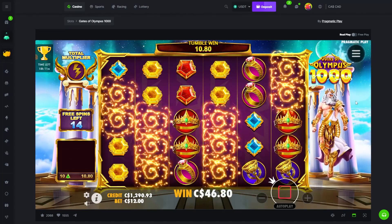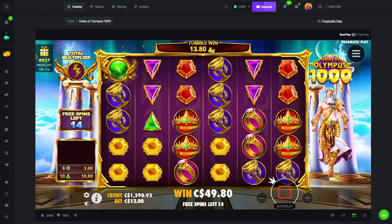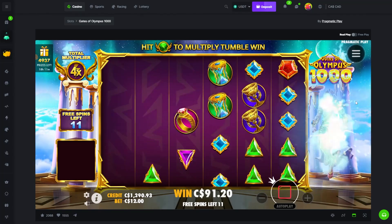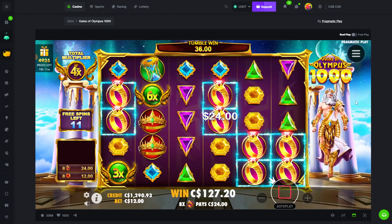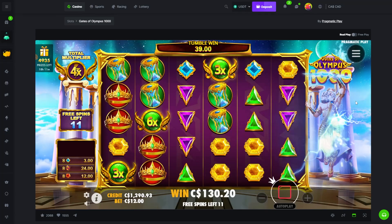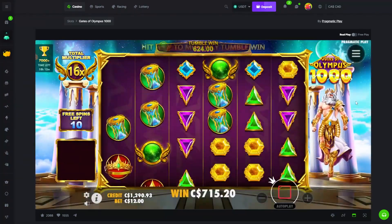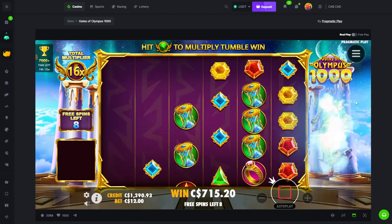We got greens, we need two yellows, we got blues instead. We could get chalices here — we will not get chalices, but we do get a 4x multiplier which is not bad. That actually connects — 9x, not bad. It hits rings, maybe blues, it hits blues, maybe yellows even. That was pretty close.